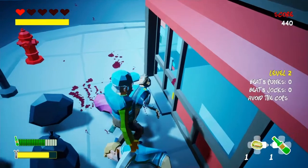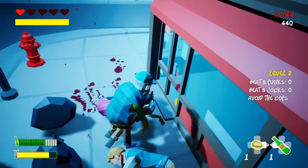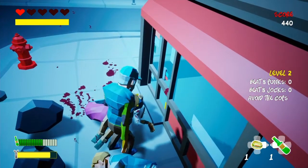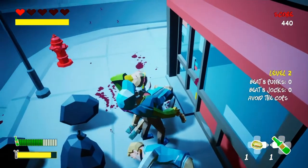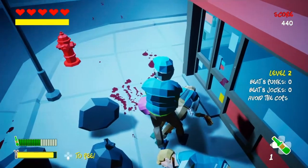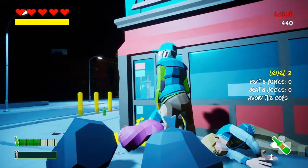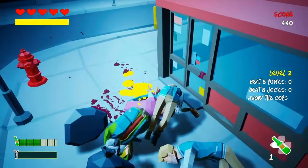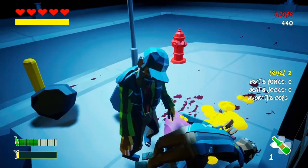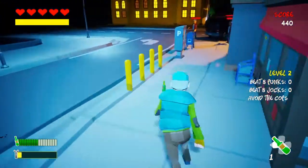Level complete — nice! I'm just going to go through level two. He's having a victory dance now — quite happy with myself. Let's get some burger. On level two I've got eight punks and eight jocks. I've got to avoid the cops as well, and also avoid walking in my own piss.